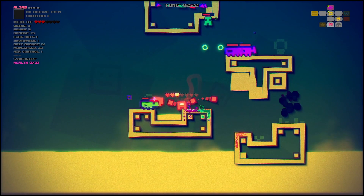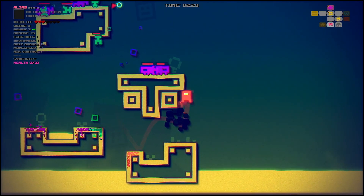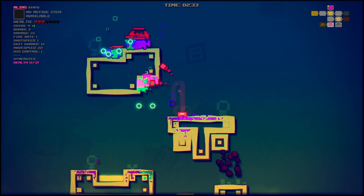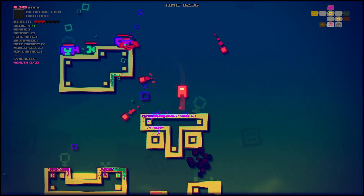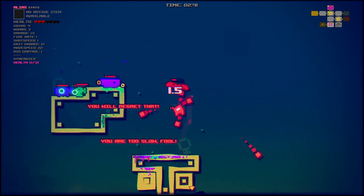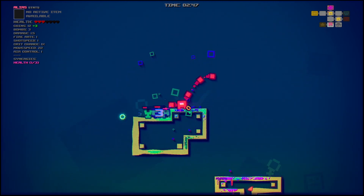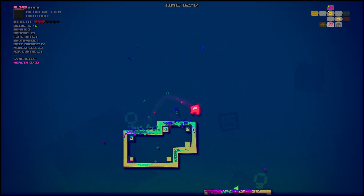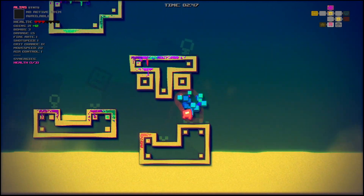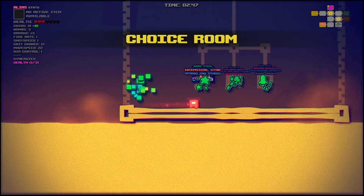I think we just picked up a key. I'm gonna go this way because I'm struggling with these guys raining stuff down on me — it's just that one green lad causing problems. Oh my goodness — is that bat talking to me? Wait, where's it going? Was I supposed to kill it? I think that was a time-limited enemy. I wonder if it's gonna come back and attack me. We're up to 21 coins. Oh, choice room! Cool.